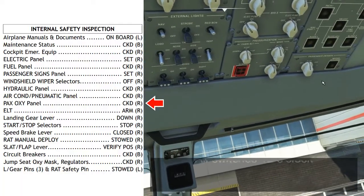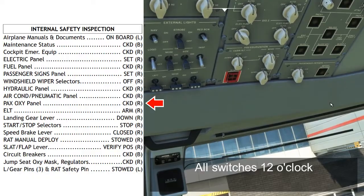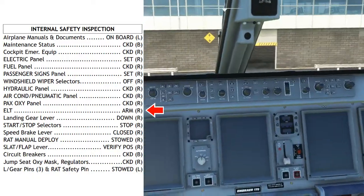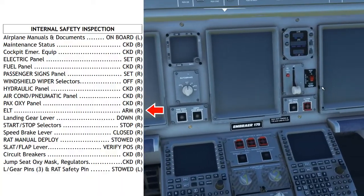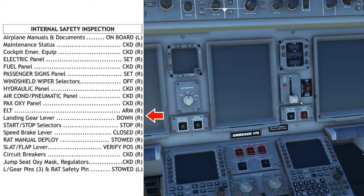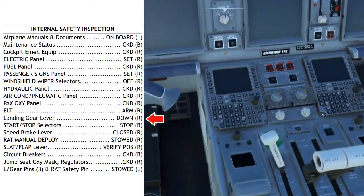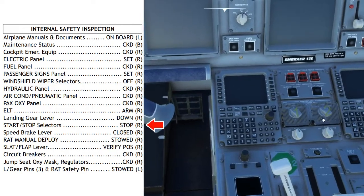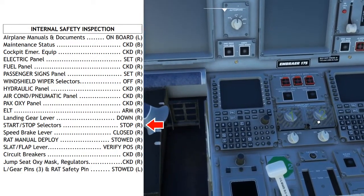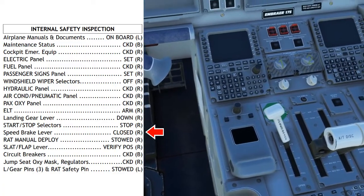Passenger oxygen panel: oxygen masks should be in the auto position and the masks-deployed light should be out. ELT: armed. On the main panel, the ELT to the right of the landing gear should be in the down, which is the armed, position. Landing gear lever: down. The landing gear lever should also be down. Start/stop selectors: stop. Both engine start/stop selectors should be at the stop position. Speed brake lever: closed — make sure the speed brake lever is retracted all the way.